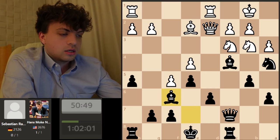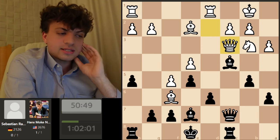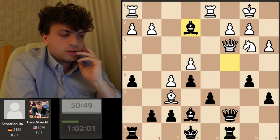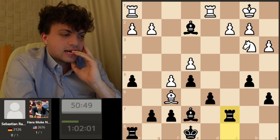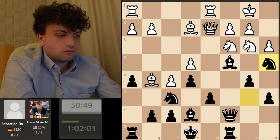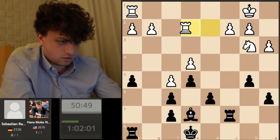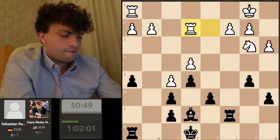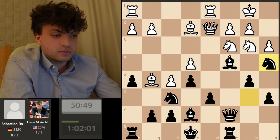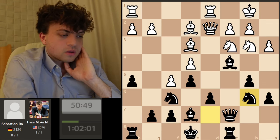After bishop takes f6, you can trade everything and the knight can come to the outpost. But I have the intermediate move knight takes e3 — obviously you don't want to play pawn takes doubling your pawns, so you play queen takes, and now instead of taking the bishop I take here. If you trade queens I'm sort of attacking, but now I guess he has rook d2 — I actually completely miscalculated. I didn't realize rook d2 or rook e1 were available. So knight b6 was a mistake, and the engine confirms it was a big mistake.